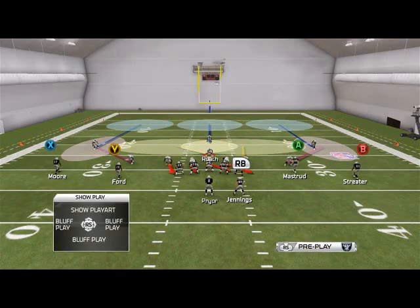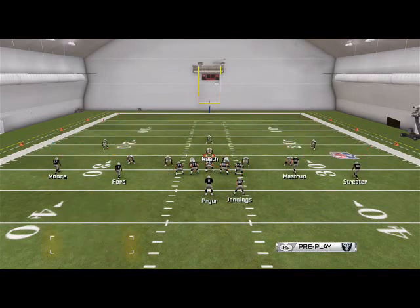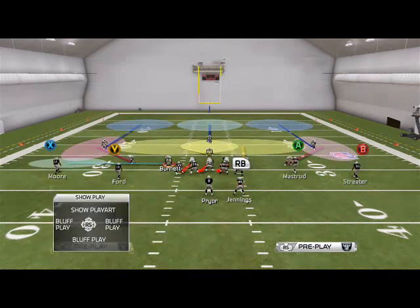The play we're going to focus on today comes from the Cover 3. It has a stack purple zone which is so effective in this game. All we need to do is base the line, then crash the line to the left, and make a couple of adjustments to make this play a little bit more effective in Madden 25.